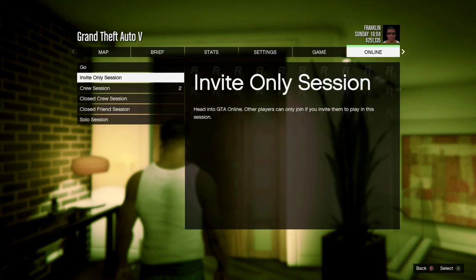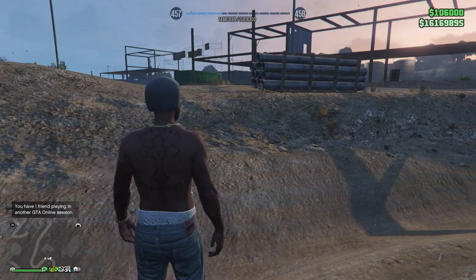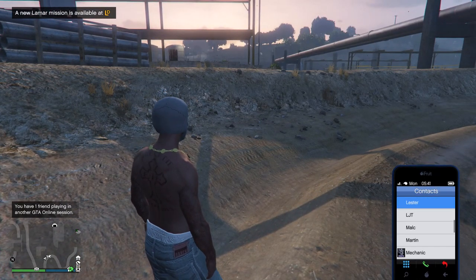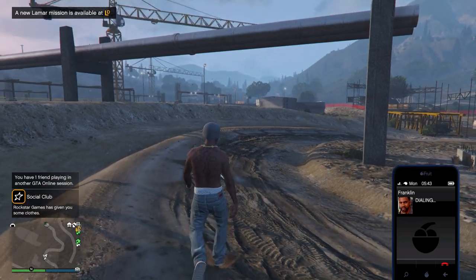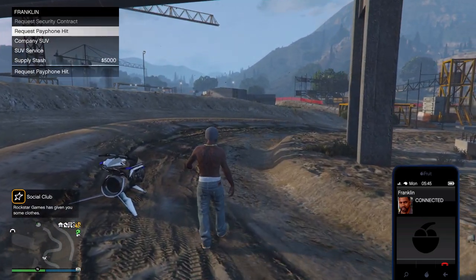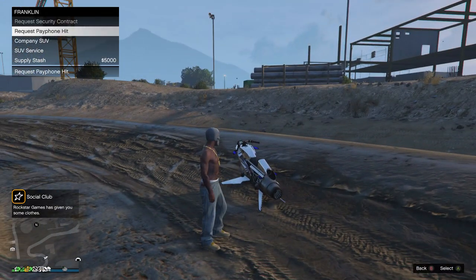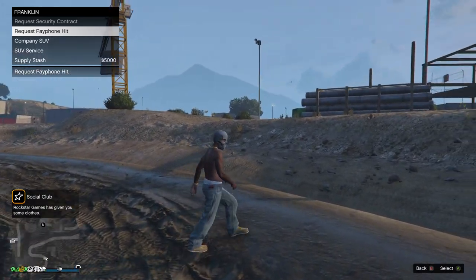Now that we've loaded into GTA Online, as you guys can see my character still has this skull mask on, so the game saved. If you guys look in the top right corner of the screen, you can see I now have 106k. To make sure this fully worked, all that we need to do is just phone up Franklin once again, and after phoning Franklin up you can see that we can request another payphone hit.